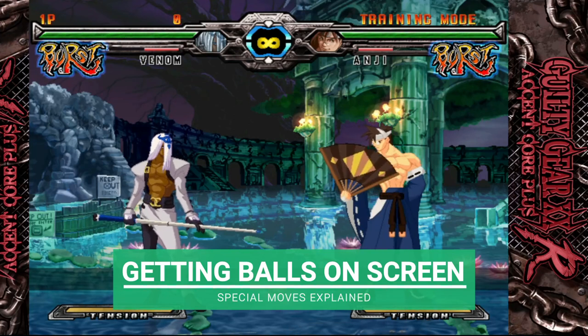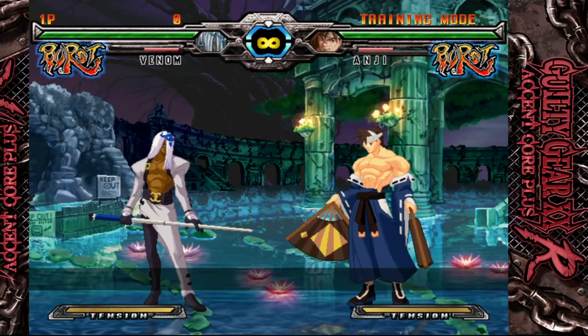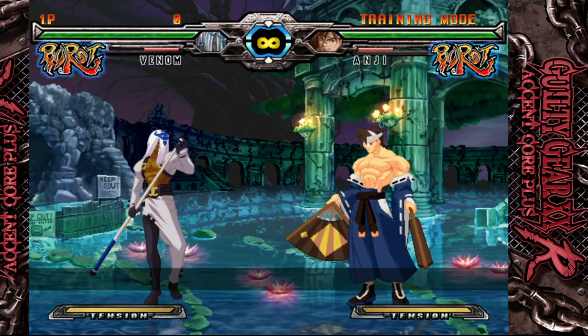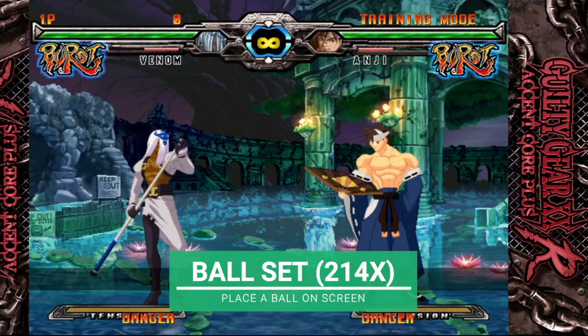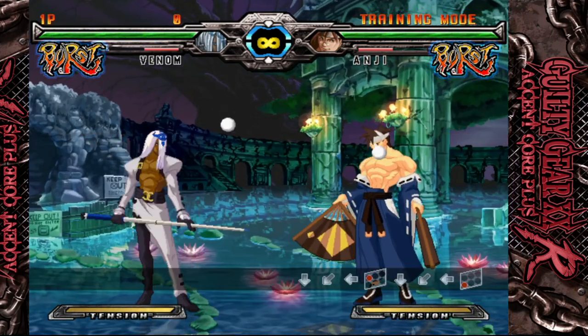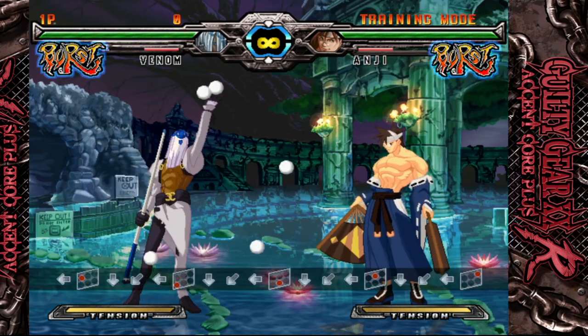Venom has a few different ways to get his pool balls on the screen. Any of the following moves will allow him pool balls to work with in one way or another, so be sure to familiarize yourself with the full move set. First up is Venom's appropriately titled Ball Set. 214 and any button will give Venom a pool ball in a position that depends on the button he uses.